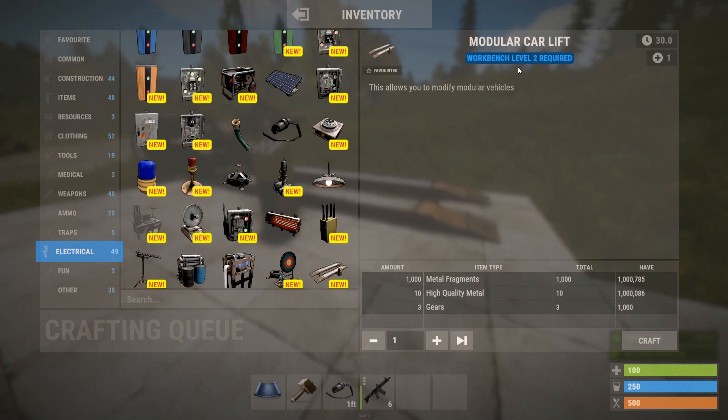You will need a level 2 workbench to craft it, and it's a little harder to find because it's in the locked and higher tier loot crates. It has a higher cost: 1000 metal frags, 10 high quality metal, and 3 gears — once you know the blueprint, if you're lucky enough to find one.